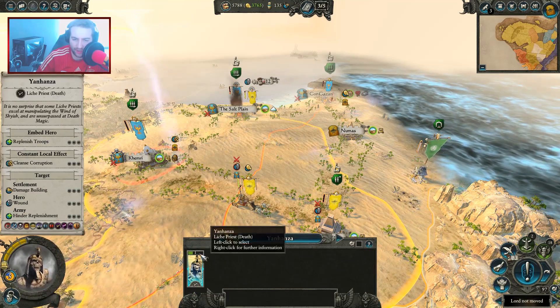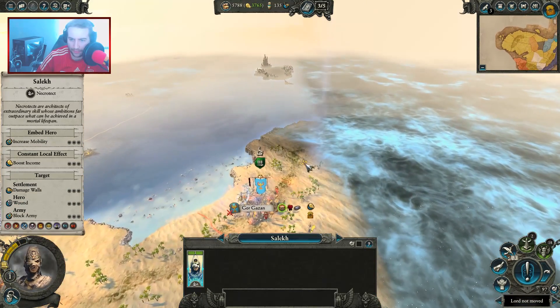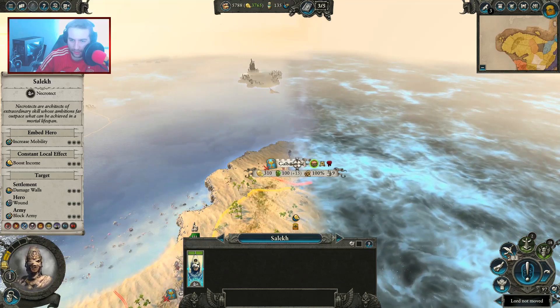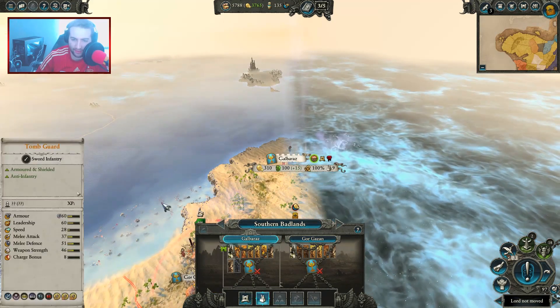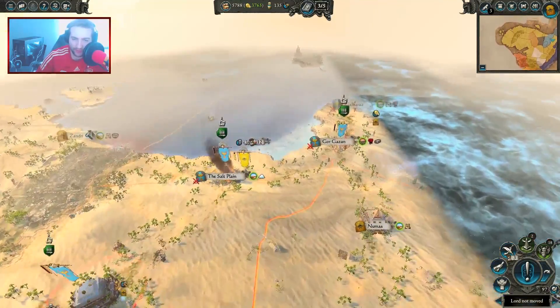Gam and Zerg — okay, your health's not too good actually. You're level five. I want you to scout up here. It's found something — great, Galbraz is up there. That's going to have to be taken out as well, right? So I know where it is now at least. We'll take the Salt Plains and then we'll go for Khemri afterwards.